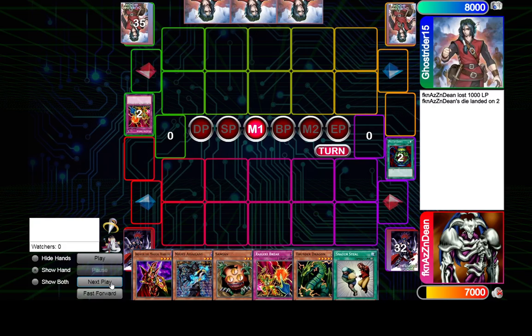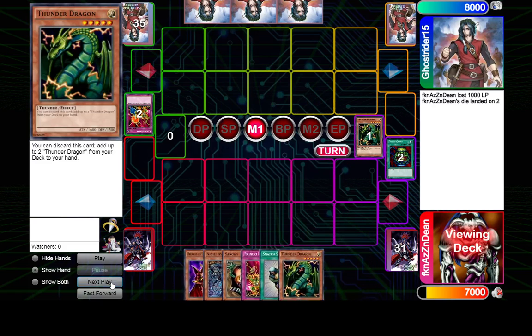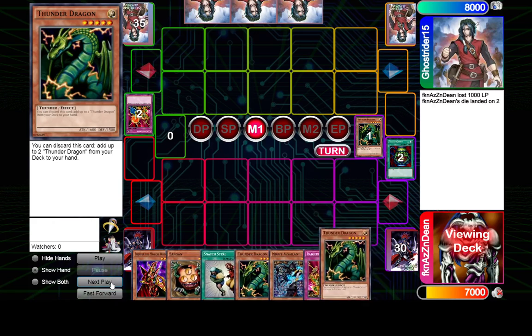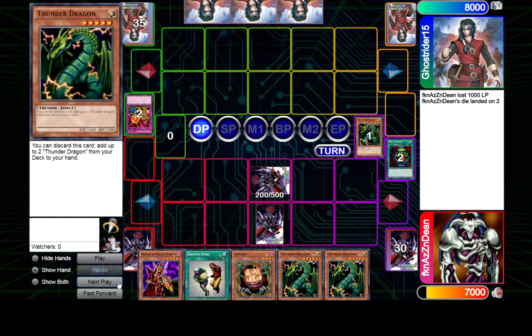We choose to send the break. We use the Thunder Dragon, and then we set either the Knight Assailant or the Zangan. I'm leaning towards the Zangan, but you could also go for the Knight Assailant. And I think we should set the Rugged Break.